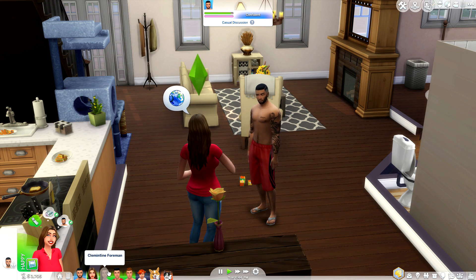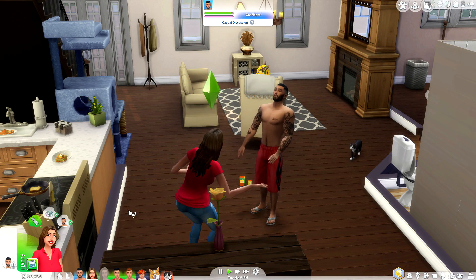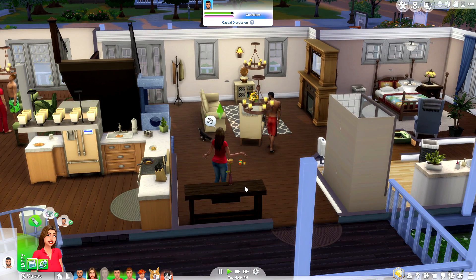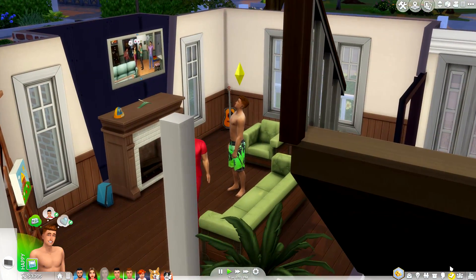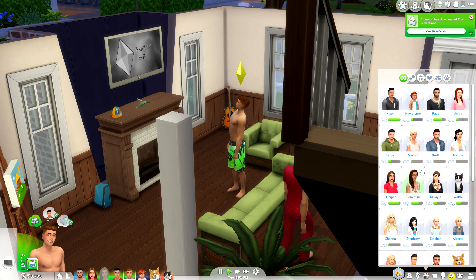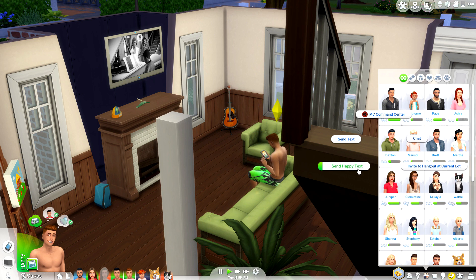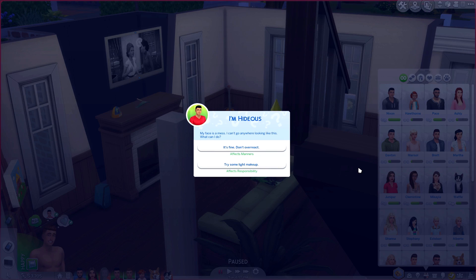Clem is currently at her swim practice, so she'll be back in a little bit. So — Maddox and Marisol, let's talk about it. He has a freaking crush on this girl like none other. I'm not even kidding. He sits behind her and smells her hair, thinks about her, writes about her in his little journal. He is head over heels for this girl. But I'll tell you more later — I'm not going to tell you now.